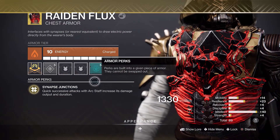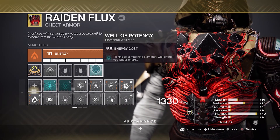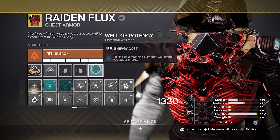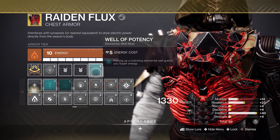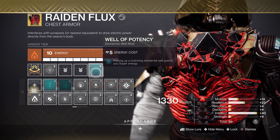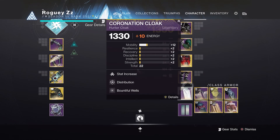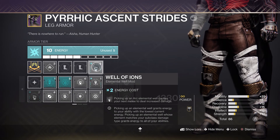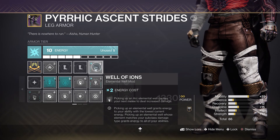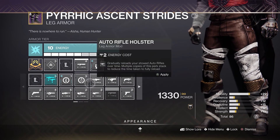For our chest piece, we've got Well of Potency, which generates super energy each time we pick up an Arc Well. This mod is integral — without it, all these Arc Wells we're creating are only going to be giving us ability energy back. Since this doesn't have an affinity, you can add it to whichever armor piece best suits your loadout. On our legs, we are running Well of Ions, here to further increase the effectiveness of our melee hits, giving us an easier time creating Arc Wells and getting to three stacks of Combination Blows. The other two slots are open for whichever Scavenger or Holster mod best suits your loadout.